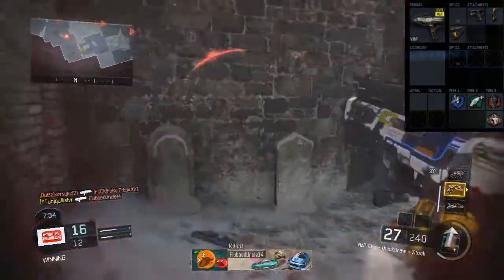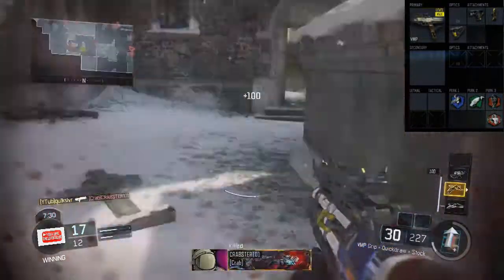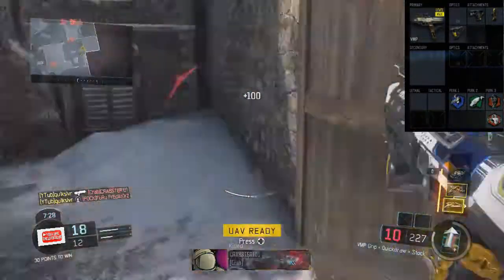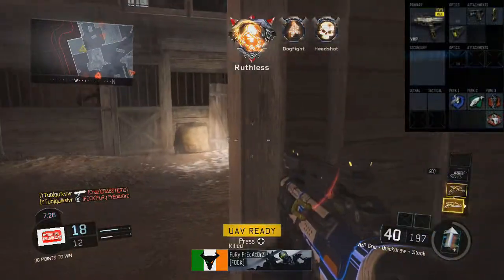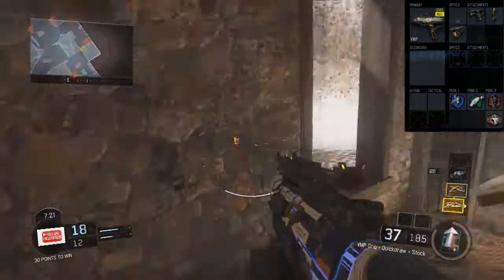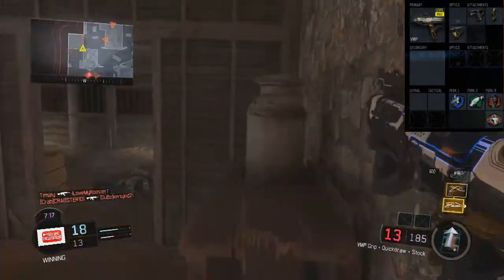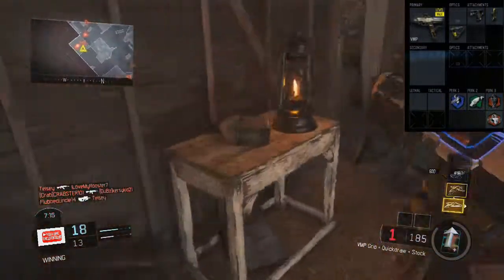Let's get straight into the perks. Perk 1, we have Ghost, because this perk is extremely useful. I used to run Sixth Sense because I thought that was really good, and it still is. But I run Ghost more often because if I play TDM or Domination, I want to stay off the enemy's mini-maps. And with Awareness, I can hear where people are around corners anyway. So that's why I'm using Ghost.